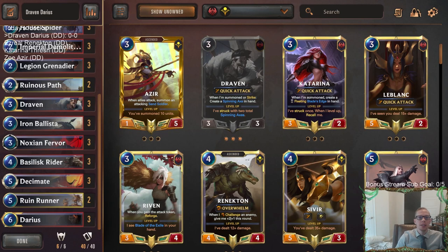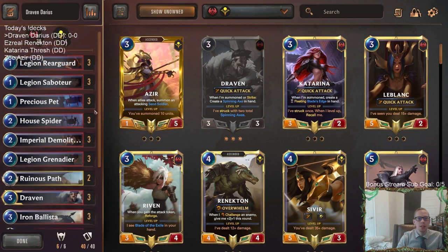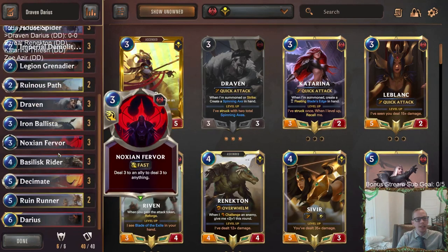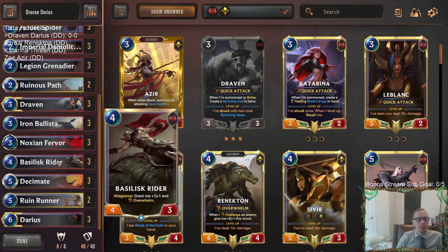Welcome everybody on Twitch chat and YouTube for some Draven Darius. We're going to be playing a basically all-Noxus deck to start with today. We have a lot of Noxus, a lot of Shurima - two Noxus decks, three different Shurima decks today. This one's going to be a Bacillus Rider deck. If you remember this card that was nerfed a while ago, there was a time when Noxus aggro was really really good with Bacillus Rider back in the day. We're going to be trying to bring it back with Shurima.